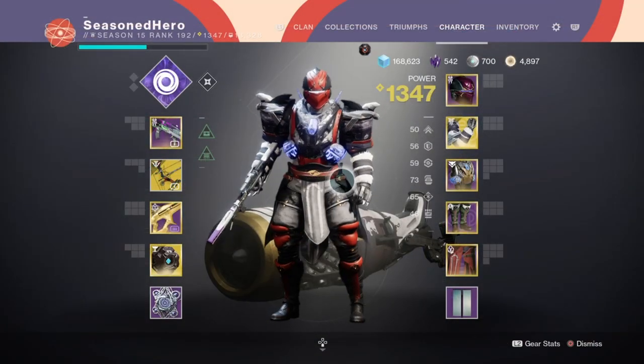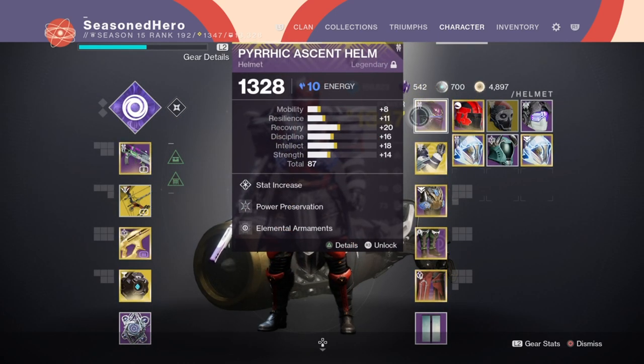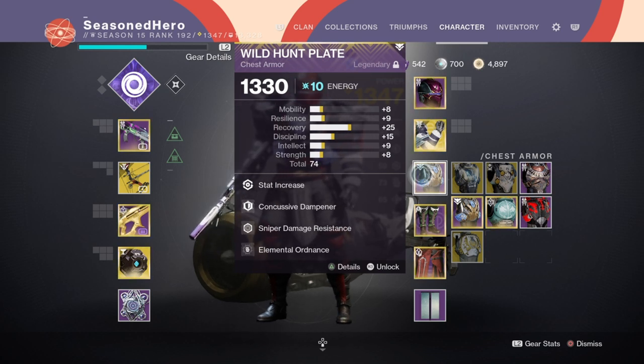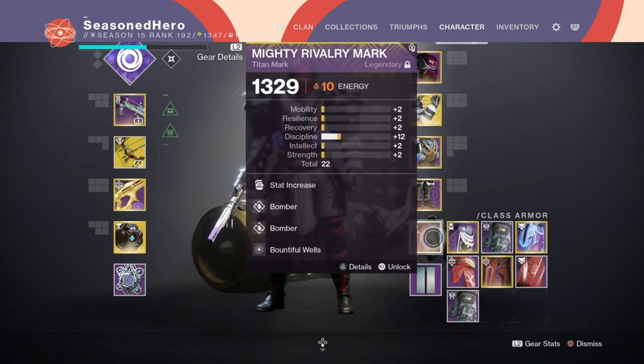Here are the rest of the mods we're using and how they all work hand in hand. For Head: Intellect, Power Preservation, and Elemental Armaments mod. Arms: Minor Discipline, Anti-Barrier AR, Overload Bow, and Seeking Wells mod. For Chest: Recovery, Concussive Dampener, Sniper Damage Resistance, and Elemental Ordnance mod. Legs: Intellect, Charged Up, and Bountiful Wells mod. Mark: Discipline, Bomber x2, and Bountiful Wells mod.